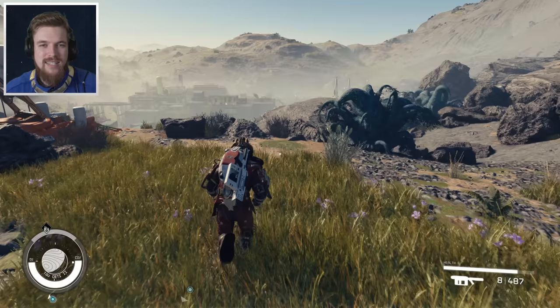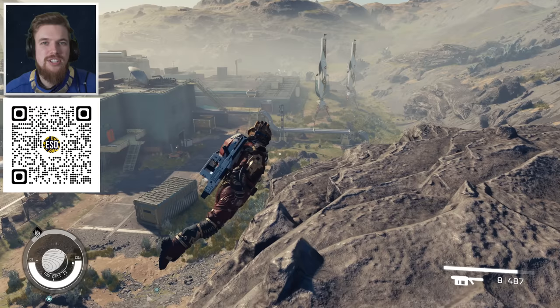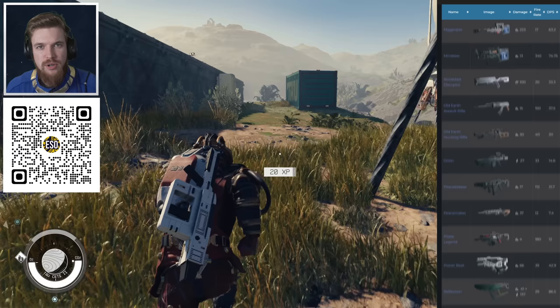Now if you haven't already checked out our wiki, we've listed every single armor set, ship, and weapon location in Starfield — I'll link it down below in the description. You can also just scan this QR code and check it out on your mobile. We've made tables on the site so you can easily compare every single weapon and armor set in the game. If you have any feedback, just leave it in the comment section — we're always trying our best to improve it.